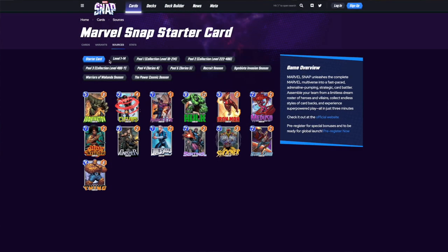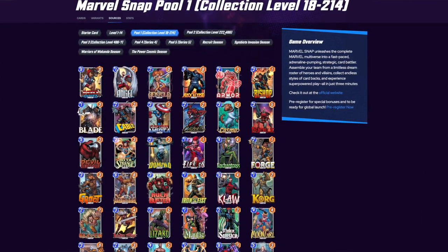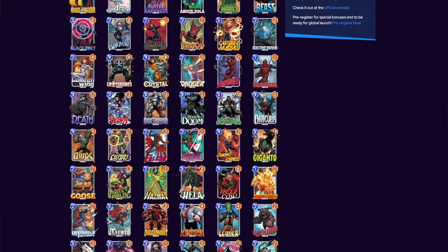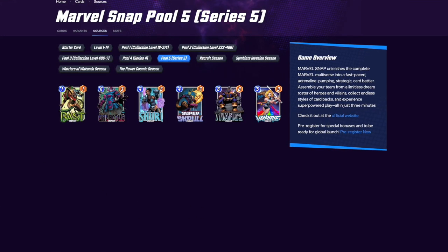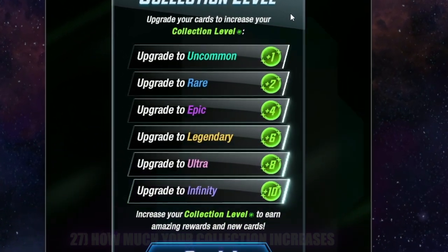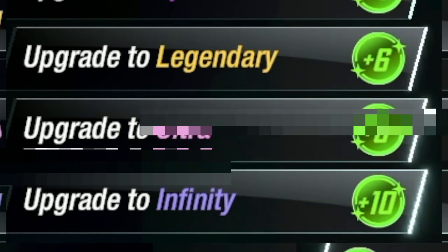One thing not clearly explained in-game is the pool and series system. There are starter cards and Pool 1, which goes from collection level 18 to 214. Pool 2 starts at 222 and runs through 474. Pool 3 is where you'll spend the majority of your time, going from 486 to around 3,000. Then there's Series 4 and Series 5, considered rare and ultra-rare, currently available by collection tokens with a very small drop rate from collector reserves. As you upgrade a card repeatedly, you reach different tiers of rarity, each with its own associated collection level increases.